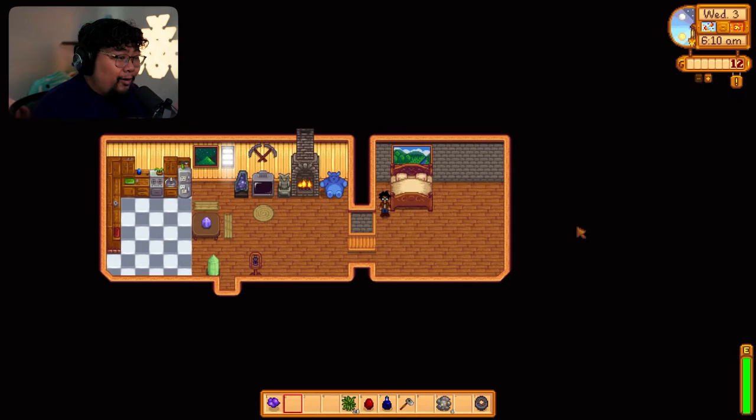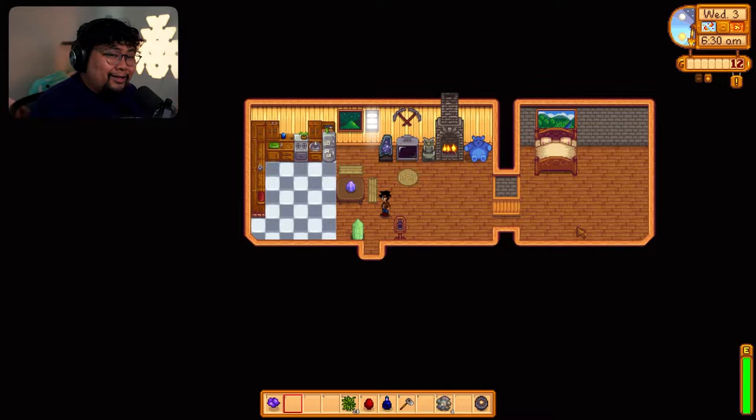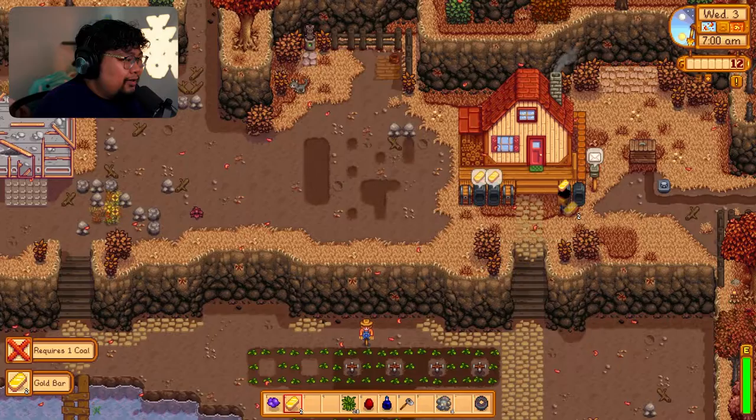You might be wondering why I don't have any gold. The season is now fall, as you can see on the top right. I've been doing some stuff off camera — we created a silo, upgraded my axe, the coop is now finished, and we made our first quality sprinklers. We also added something new, let's go ahead and check it out.